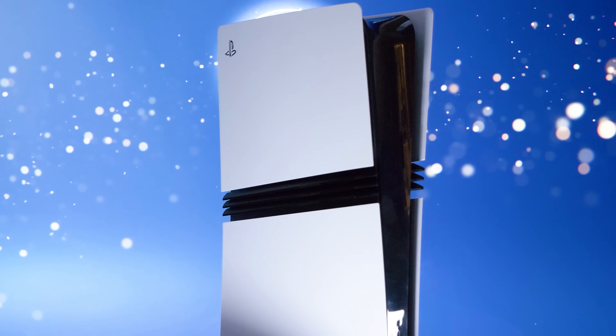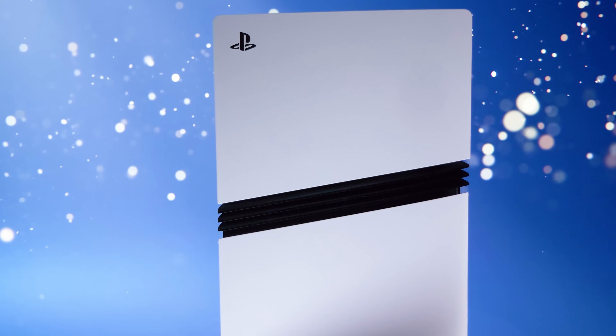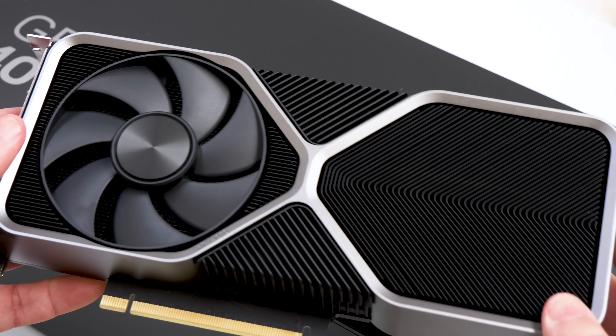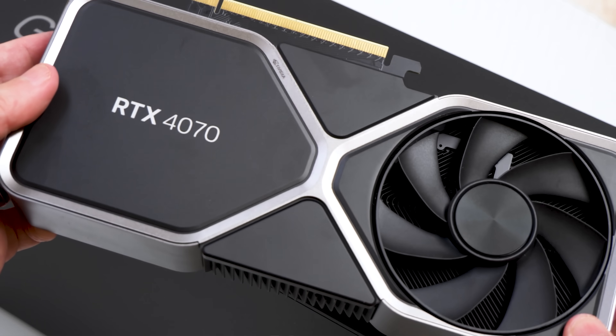When PS5 Pro was announced, various press went on a mission to build a PC with similar specs at a price point not a million miles away from the Pro's $700. Back then I anticipated that a GPU similar to a downclocked RTX 4070 was probably the closest GPU you could get, but that was before RDNA 4, before the 9060 XT, and to be fair, before the 5060 Ti.